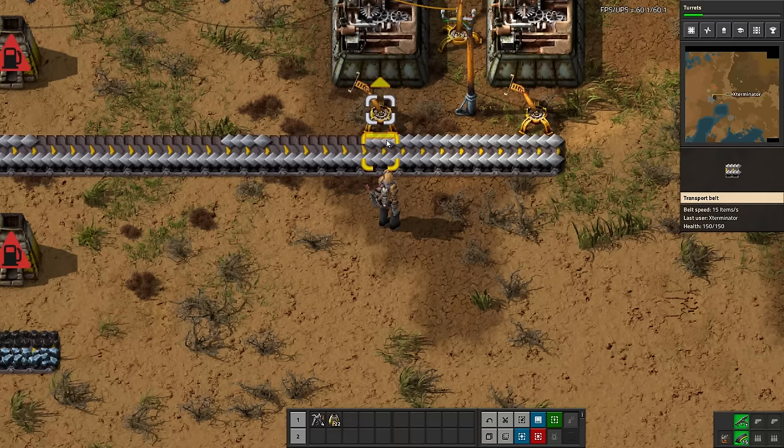Much like copy-pasting anything on a computer — whether text or otherwise — you can select something in a word processor, press Ctrl+C to copy, Ctrl+V to paste, or Ctrl+X to cut and paste. One really nice thing the developers have done here is those hotkeys translate exactly into the game, but with entities and buildings. So you're going to see me hit Ctrl+C just like you naturally would. This probably only applies to Windows users — I'm not sure of the hotkeys for Mac or Linux, though Linux may be the same.